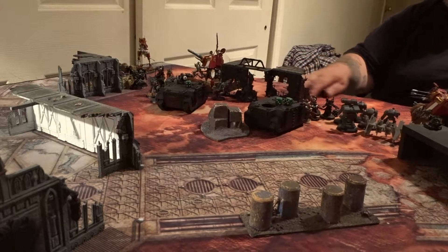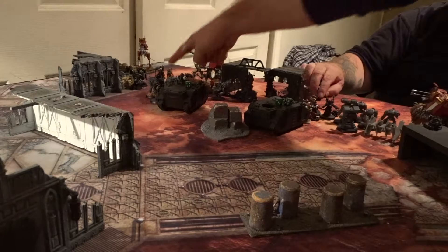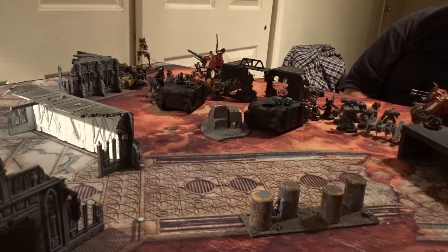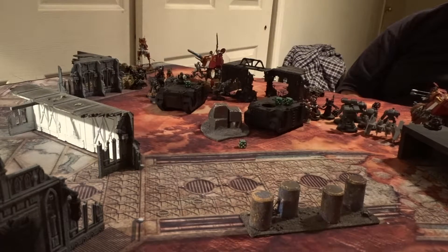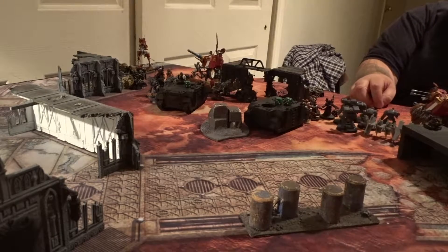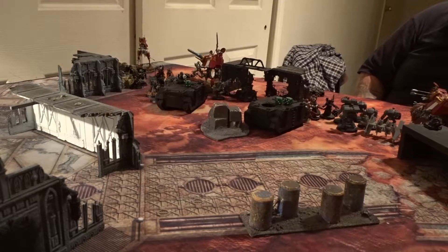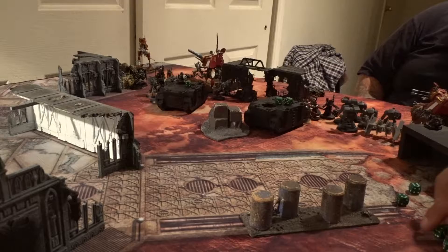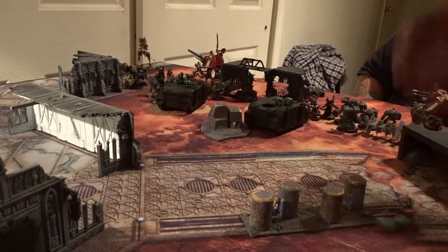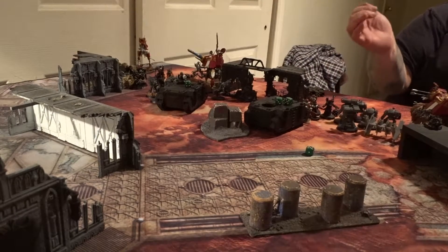Shooting — we're going to do this squad here at your Doomcrawler. Shooting the Combimelta: this guy with the Storm Shield hits on a three-up, strength eight versus toughness seven, so it's a three-up to wound. Wounds — minus four, so you've got to use your invulnerable save. Makes it. Then shooting three bolt guns — six shots hitting on threes. Firing the one that's minus two to your armor — five hit, strength four so that's fives to wound — one wound, made it.